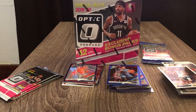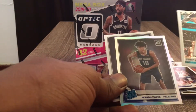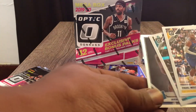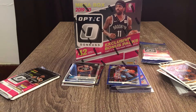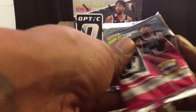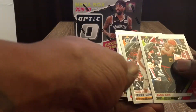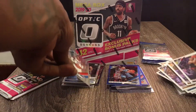Let's do our next hanger pack. We got a Paul Millsap, Cody Zeller, a hollow Jackson Hayes, and then an Isaiah Roby Rated Rookies. Next pack — let's see if we can get a silver reflector. We got a Dennis Schröder silver reflector — nice. Let's see what else we get.